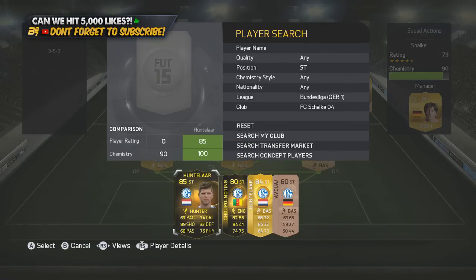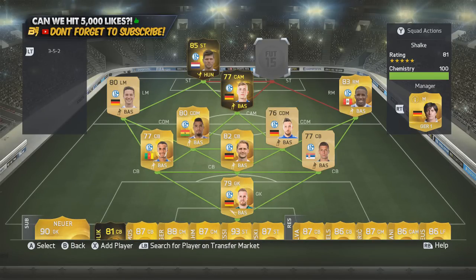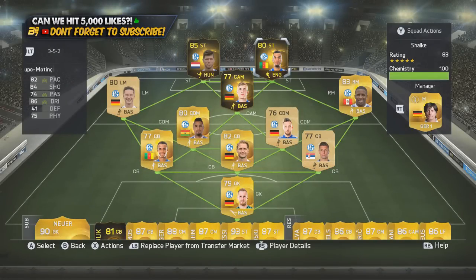In the striker position on the left-hand side we go with Inform Huntelaar — an enjoyable striker with 79 pace, 89 shooting and 76 physical. He loves to tap in and pop up, and though you struggle with his pace he is a fun striker and I've always liked Huntelaar in every previous FIFA. On the right-hand side we finish with the upgraded Inform Choupo-Moting, which jumped from a 78 to an 80. He has 82 pace, 86 dribbling, 84 shooting, 75 physical and four-star skill moves — one sneaky, sneaky striker, and we'll talk about that more in the highlights.